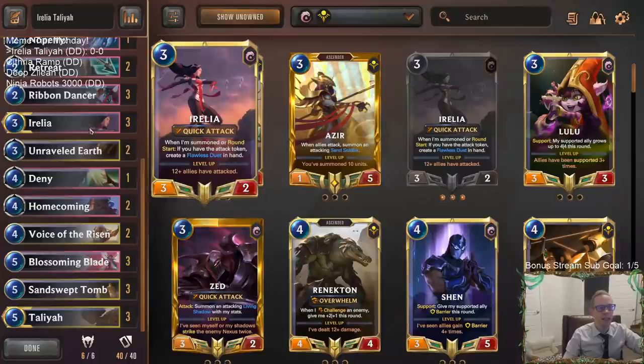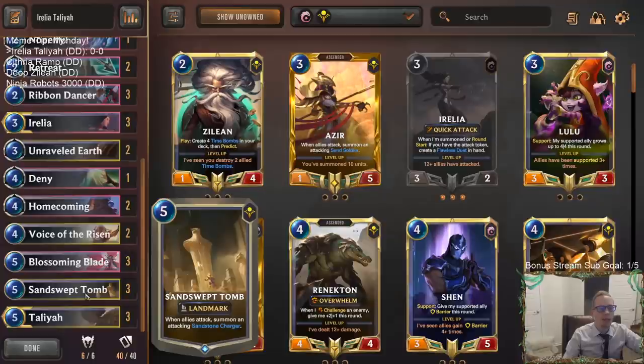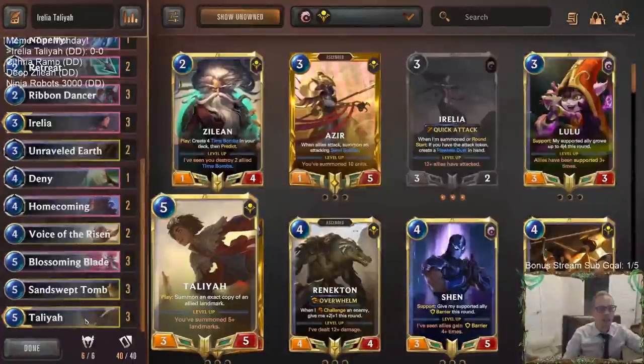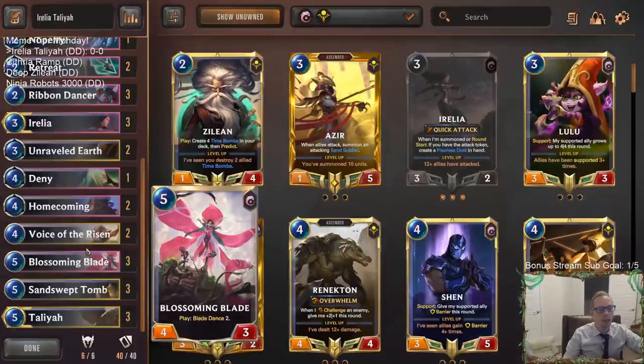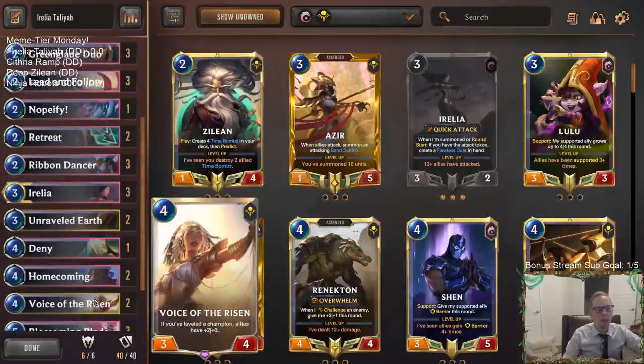This one looks like a real competitive deck with Aurelia, but we're switching off the top end. We're having Sand Swept Tombs in here — three of them — to put five-two ephemerals each time we blade dance. Five-two ephemerals are no joke; they have to throw blockers in front of them. Combining that with Talia, who can copy Sand Swept Tombs, we can get multiple tombs fairly easily in play.